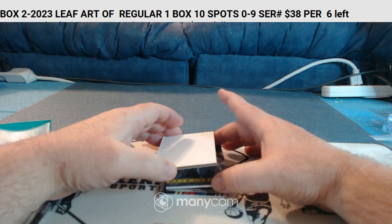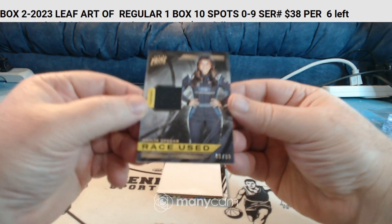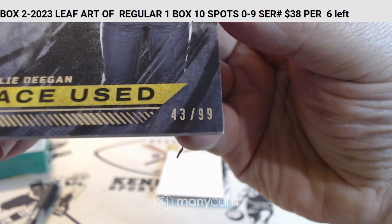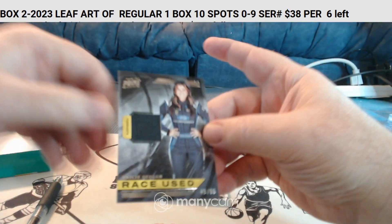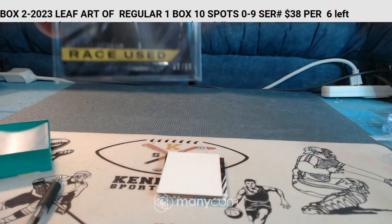One more relic — looks like Haley Deegan, 43 of 99. Haley Deegan 43 — that goes to Will H.